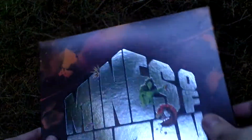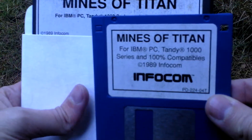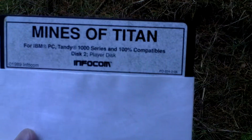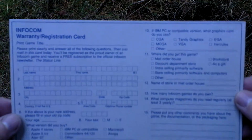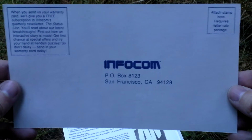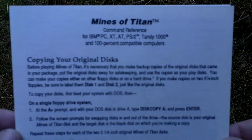I'll open the box now and let's take a look inside. First of all there is the game itself — it comes on one 3.5-inch disc and two 5.25-inch discs: disc 1 and disc 2. Next there is a registration card in the box.